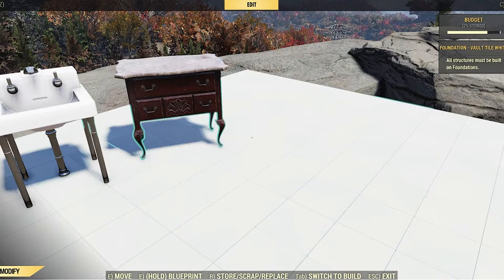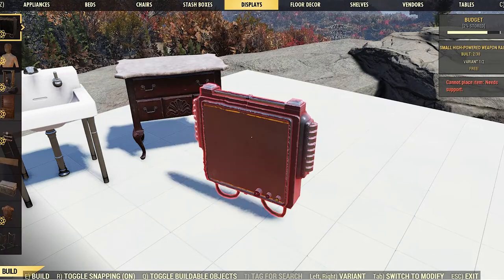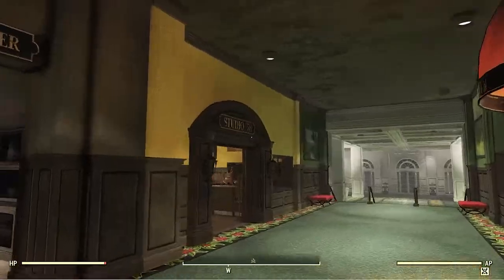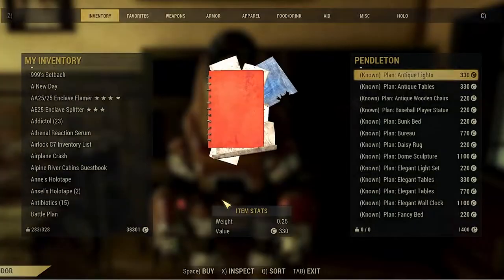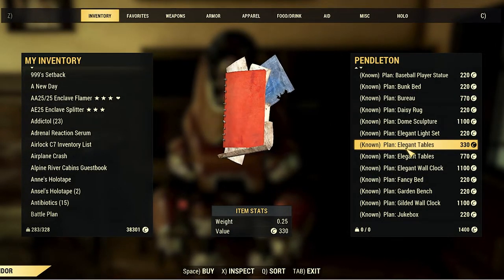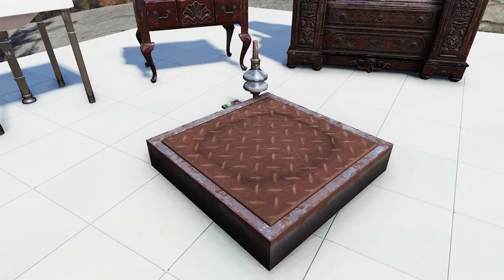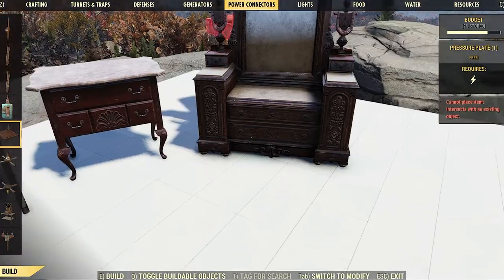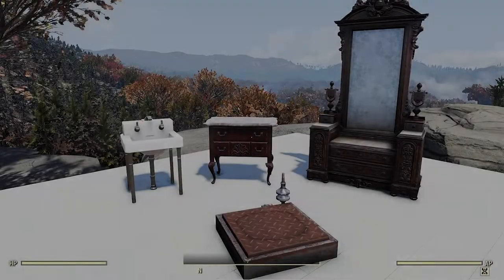You will need the end table plan, available at White Spring vendor or Phoenix at Morgantown station. Then we'll need the vanity, found in the stash box section of your workshop menu. If you don't have the vanity, you'll need to get the elegant tables plan, which is only available at Pendleton over at White Spring Resort. Keep in mind there are two sets of elegant table plans there — you want to purchase the higher-priced one, which includes a desk, vanity table, and dresser. Finally, we'll need the pressure plate, located in the power connector section of your workshop menu.